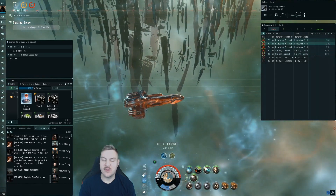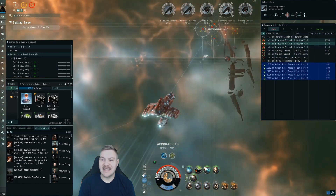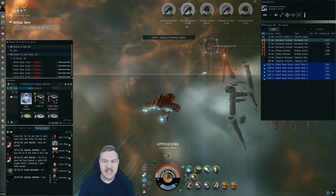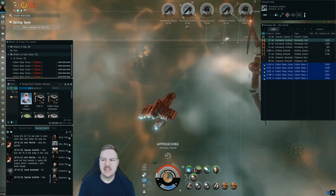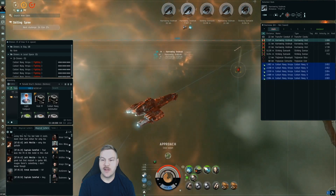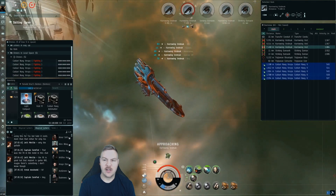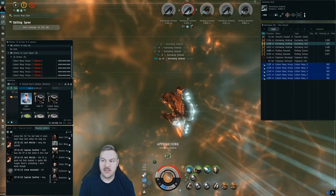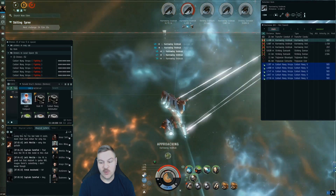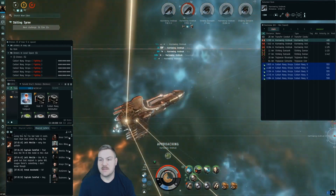Same thing with this ship: get that web on them, get damage on them, and blast them to pieces. There are no scary Damovix to deal with — no ghosting, anchoring, or tangling Damovix — so I'm able to go straight for the Harrowing Vedmacks. One thing to note: you can overheat your web to get that extra couple kilometers of reach. They do use microwarp drive, so catching them is important, and once you catch them it's just a matter of destroying them.